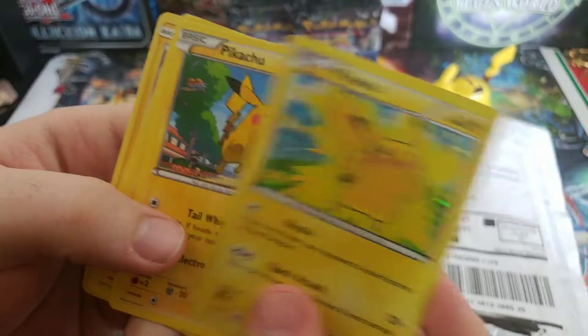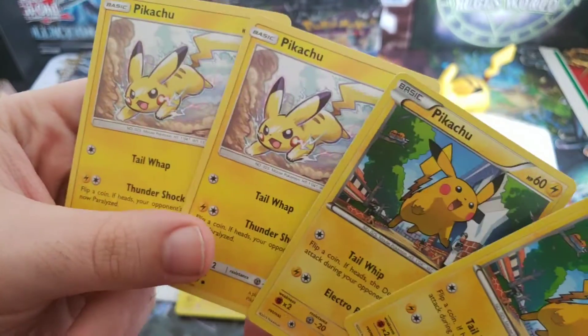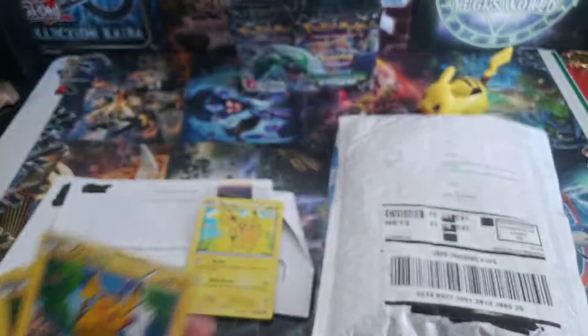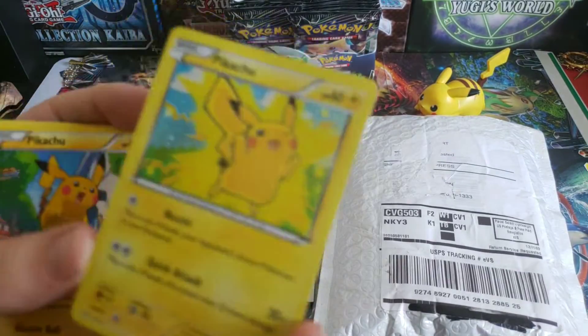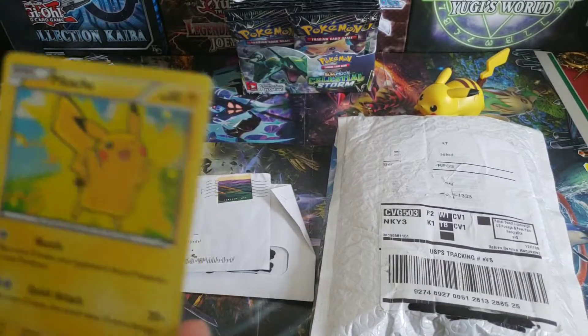Holographic Pikachu! We got a little Pikachu, another Pikachu, another Pikachu. Okay, so they're different art Pikachus — different art Pikachus, not bad, that's pretty cool. And then we got one holo that we don't have, so that goes in the next one. That's pretty cool.